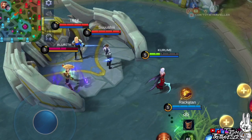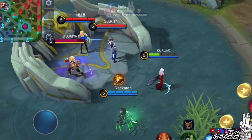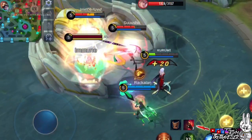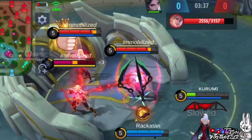Next, we now have Hanabi. We all know that Hanabi's first skill bounces its damage towards nearby enemies. Take a look at how massive her damage becomes with Carmilla's ultimate skill. Even if Rakuten is only level 6 and has not farmed well yet, the damage output Rakuten deals is extraordinary.